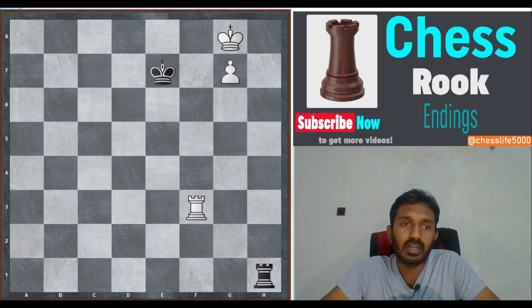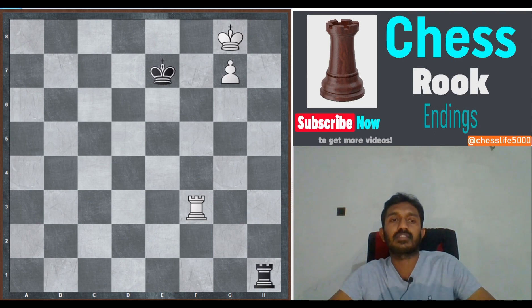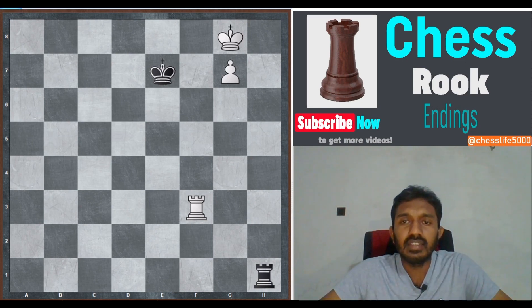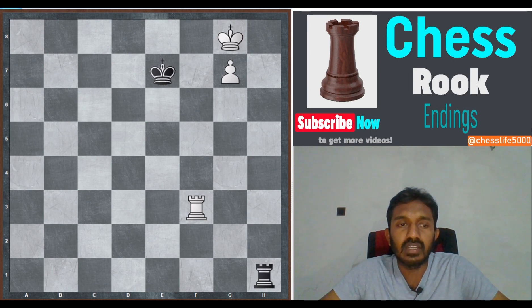This is the single most important winning position: the Lucena position. The strong side should always head for it, while conversely the defending side should prevent its occurrence. The key characteristics of the Lucena position are: white king is on the eighth rank in front of his own pawn, the king cannot be bothered by meaningful checks, and the king is separated from the pawn by only one file. The Lucena position is a win for all pawns except the rook pawns.